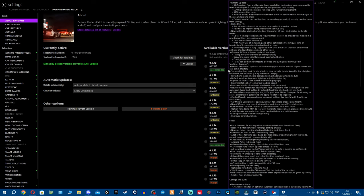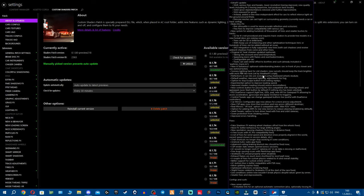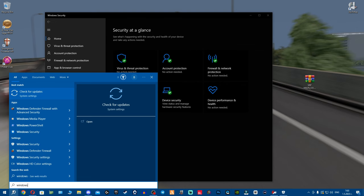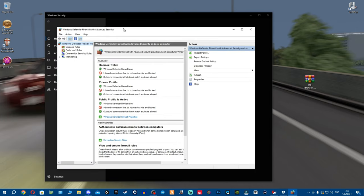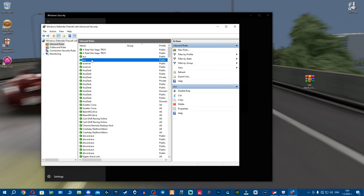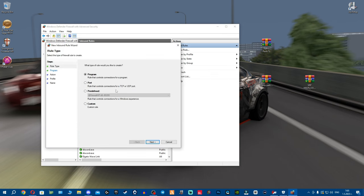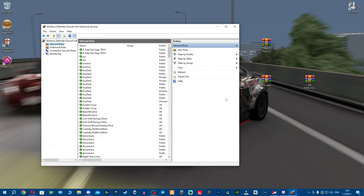Bitdefender was also deleting files from Assetto Corsa itself. Then if you don't play for a month or two and come back, something's gone and you get an error. All you need is Windows Defender or Windows Firewall. Go to Advanced Security of Windows Firewall, go to Inbound Rules, and you should see Assetto Corsa and Assetto Corsa Servers listed as allowed. If they're missing, watch a quick tutorial on how to add exclusions to the firewall.